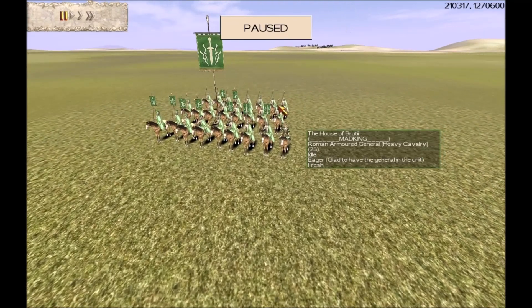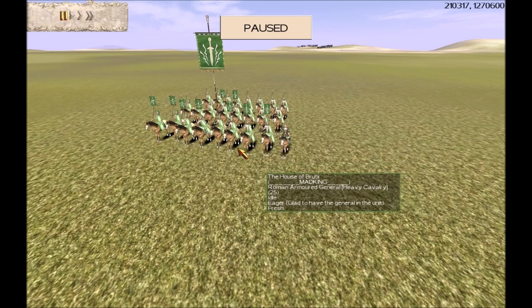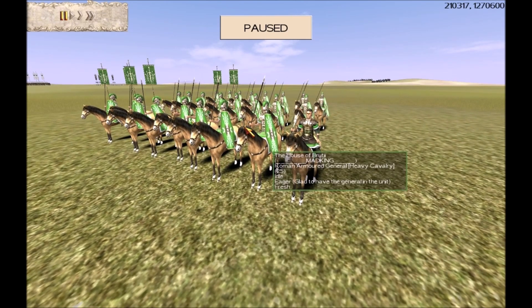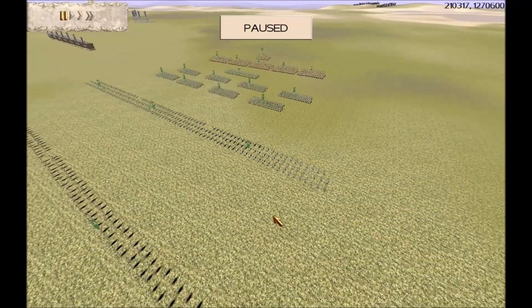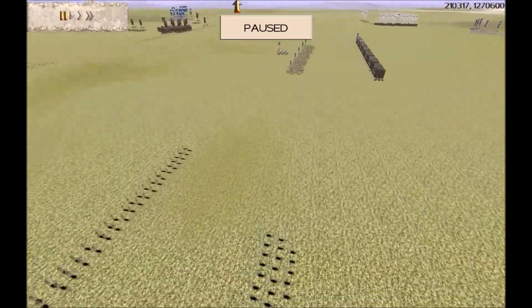His General is a very old-school Roman Armoured General — fully upgraded with 3 Experience Stripes, Gold Shield, Gold Attack. Up to about 15 or 16 years ago, we all used to bring this as our Roman General before most of us changed to an Infantry General. It'll be interesting to see how well he uses this unit around the battlefield.